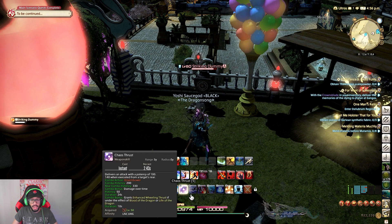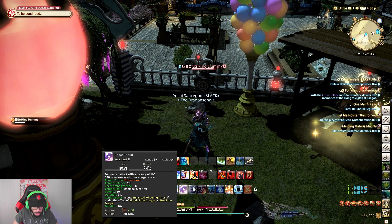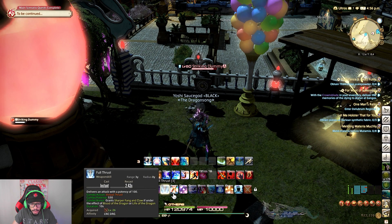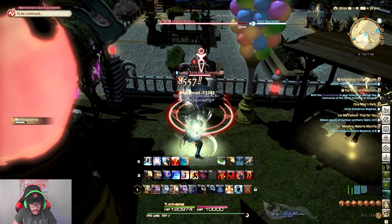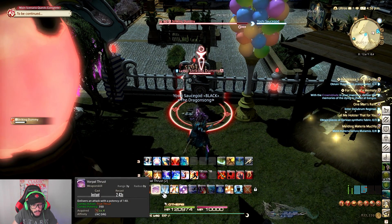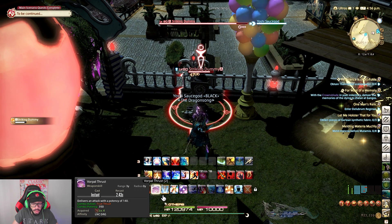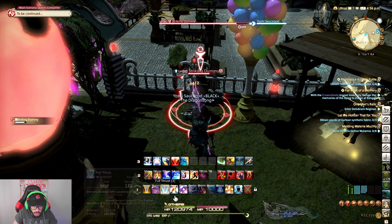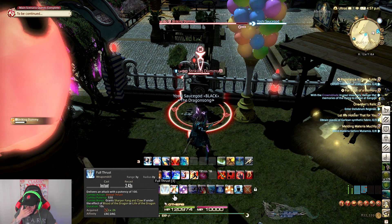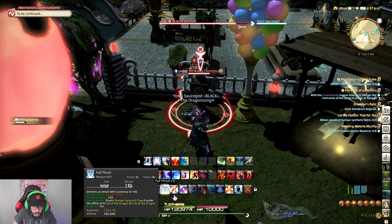That is the first combo we're going to do — the Chaos Thrust combo. Now we're going to talk about the Full Thrust combo. We have True Thrust, then we're going to use Vorpal Thrust which does an attack potency of 140, or a combo potency of 350. Remember to always hit the combos. Then we go to Full Thrust. Full Thrust delivers an attack potency of only 100 on its own, but when combo'd from Vorpal Thrust it increases to a whopping 530 potency — one of your strongest abilities.